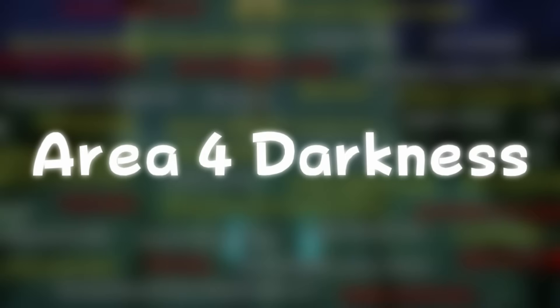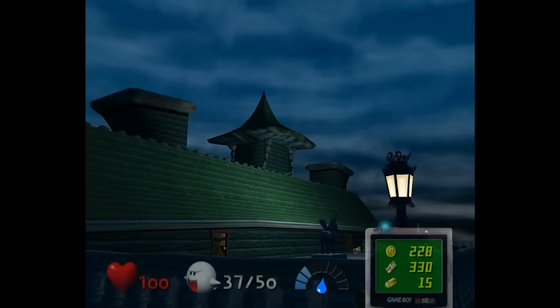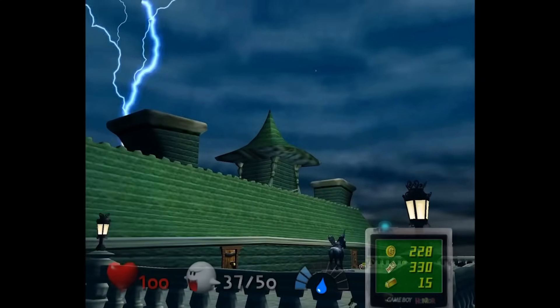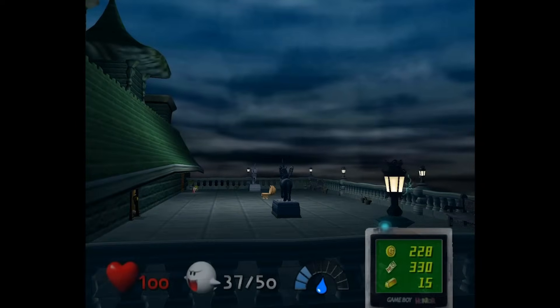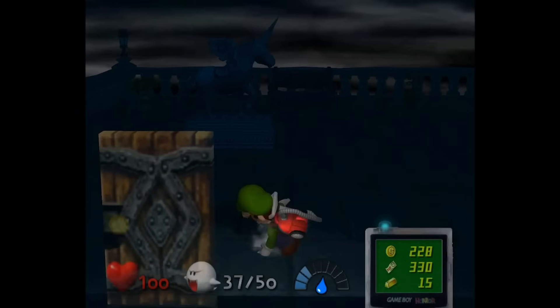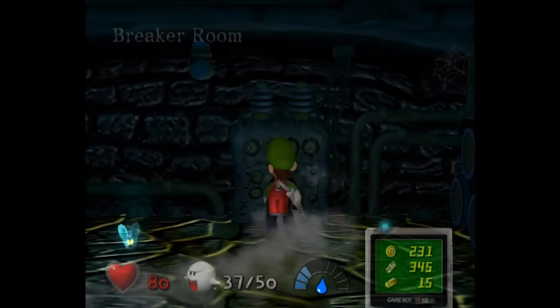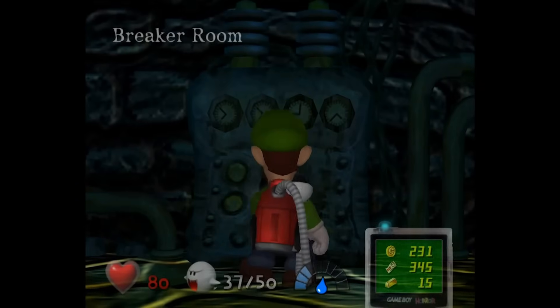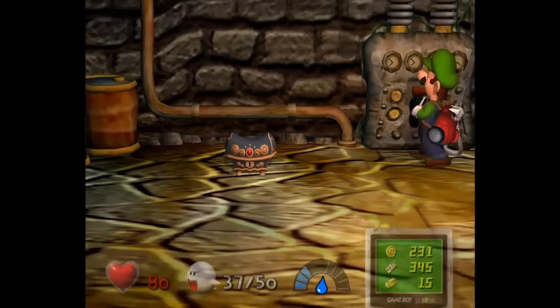Area 4 Darkness: after unlocking the door on the balcony in Area 4, it plays a cutscene of lightning striking the house, causing a blackout. This cuts all electricity from the mansion but also brings back a lot of ghosts even if previously defeated. You also can't save during it, and the blackout can be reversed by defeating Uncle Grimly and then resetting the circuit breaker in the breaker room found in the basement.